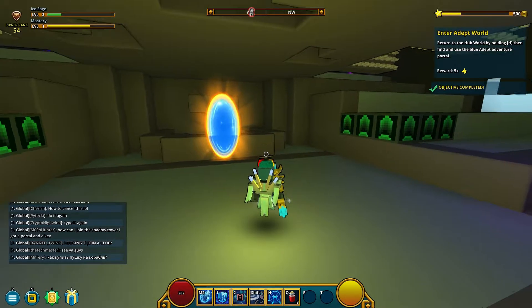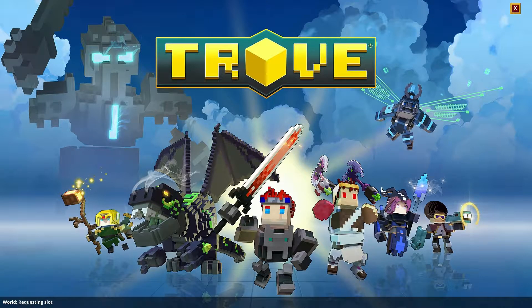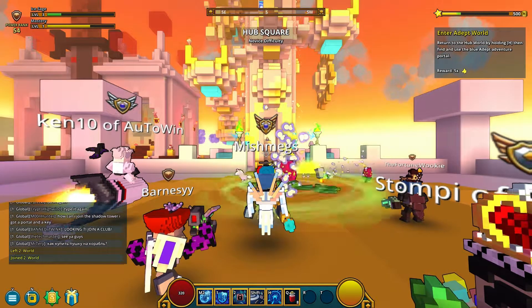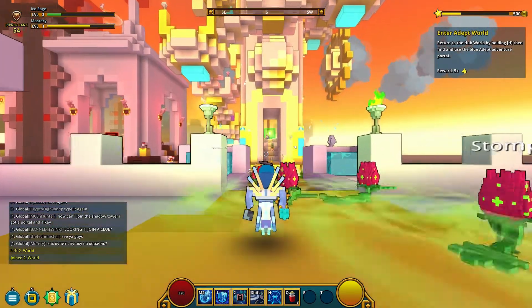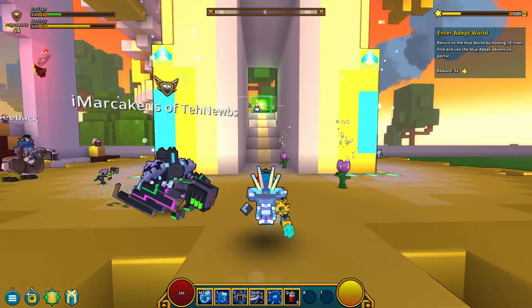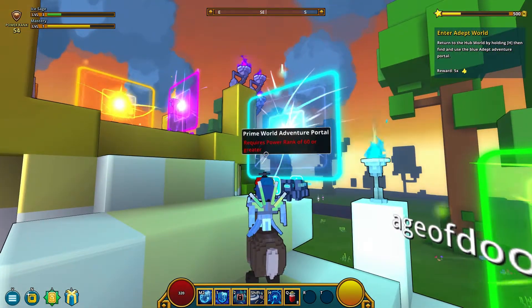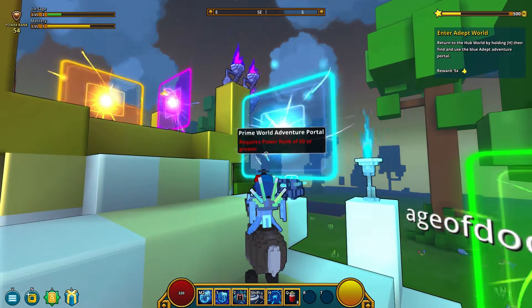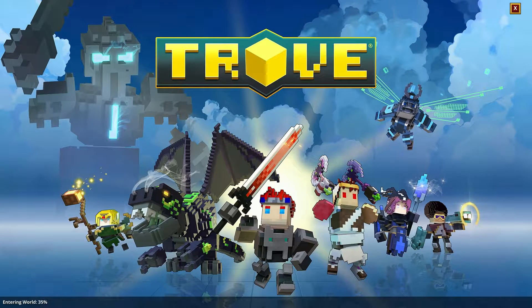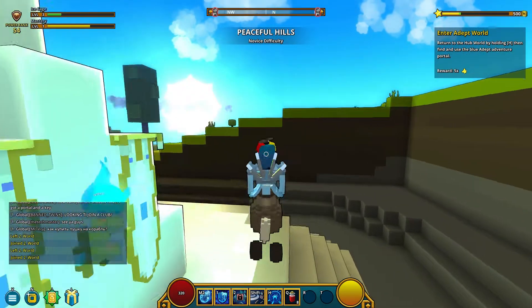Find and use the blue Adept Adventure Portal. Reward is five flux. So this is obviously the very beginning of the game. After a while this is kind of the tutorial thing, and once you complete it you basically have free will. When I first went through that stage I had no idea what to do — I was following the quest the whole time. Let's go into the blue — oh wait. Requires a power rank of 60 or greater. What is our power rank? It's 54 — we didn't defeat the first boss, that's why.